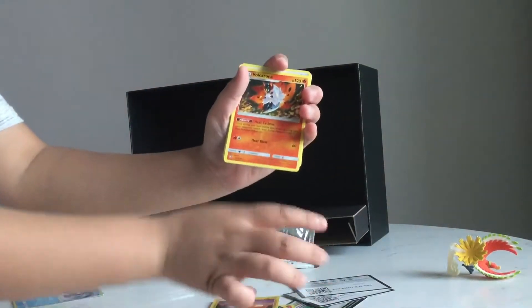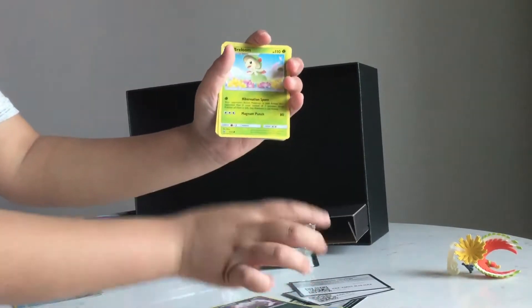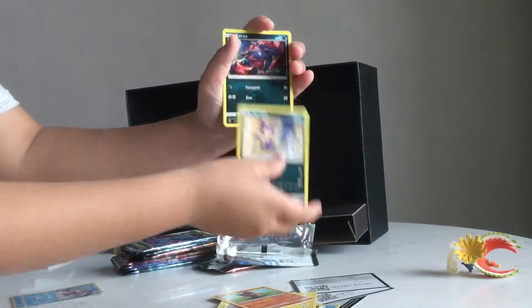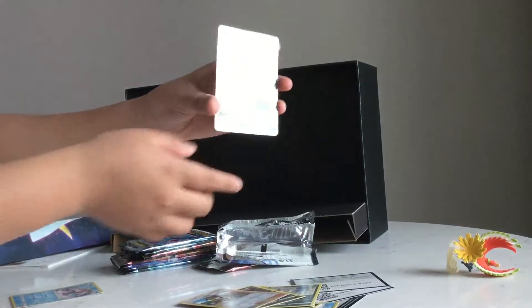Fire Energy, Volcarona, Damage Mover, Spiritomb, Team Flare Grunt, Voltorb, Eaton, Florine, Zorua, Pokemon Breeder, and a Raichu GX.